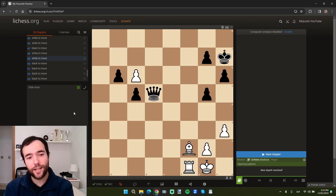The final clue is that at the end of the line, which is about seven or eight moves long, we end up with a queen and black ends up with two queens, but we still win. White still wins.